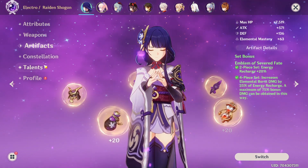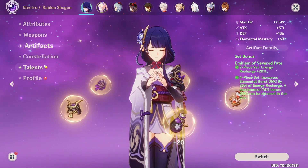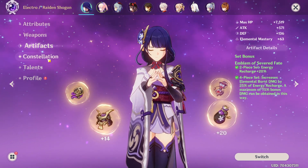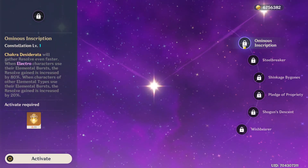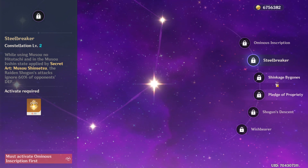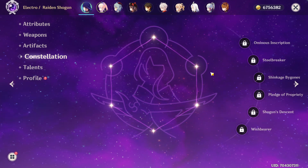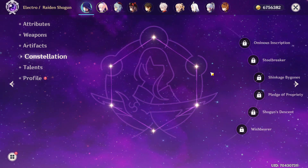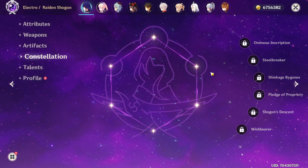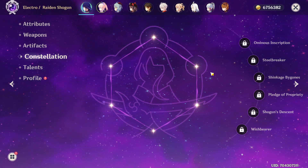Is Raiden Shogun a must-pull? I would say yes — absolutely a must-pull. I love her. I don't know if I'll go for constellations since Venti or Itto might be coming around the corner. But C0 Raiden Shogun is really good. C1 is okay, but the main constellations people are going for are C2 or C3. Her C2 is apparently pretty good if you like doing lots of damage, and C3 is also decent. Overall, Raiden Shogun is a beautiful unit — would recommend, probably even a must-pull.